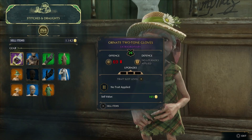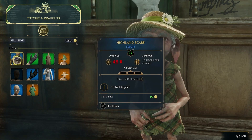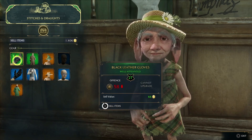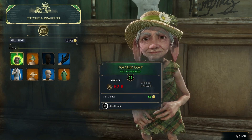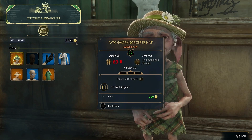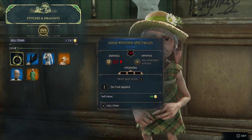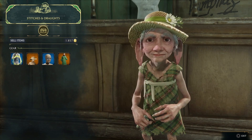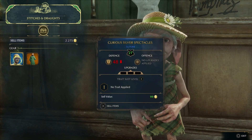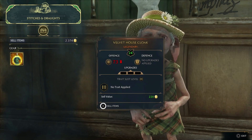We can see that straight away for purple items we get 165 gold, for blue we get 99 gold, for uncommons we are getting 66 gold, and on legendaries we get an extra 20 gold — so we get 220 gold. This is probably a better way if you guys are on PlayStation to sell your items and end up with more gold, just by coming to Penny instead of going to any other vendor.